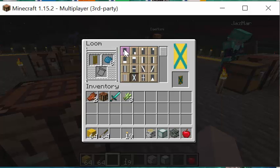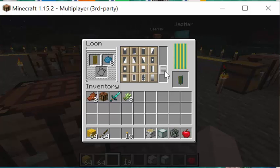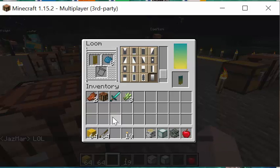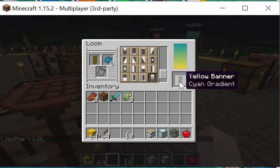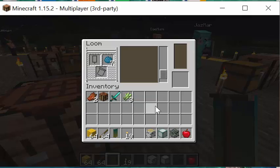If you take the banner out of that little square window, it's set — that's what it's going to look like. Look at all the options and decide on one you like. Once you have one you like, take it out and put it in your action bar, then you can place it down by right-clicking the floor.